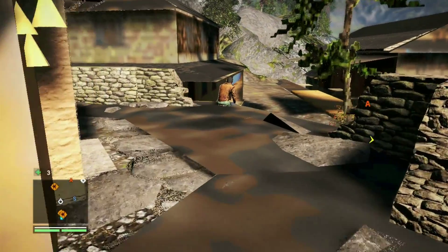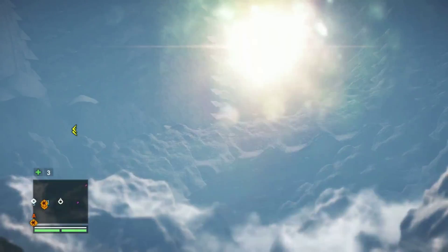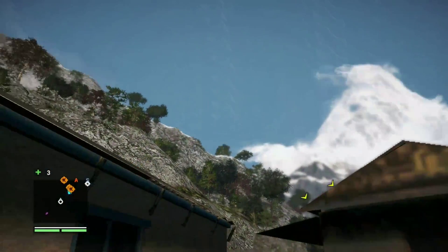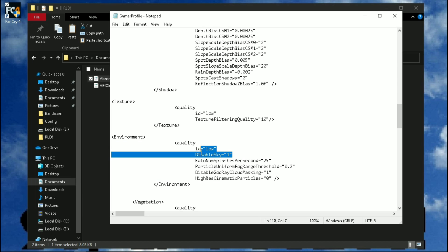Now let me show you how the game looks after applying my config file. Oh my god, this is not Far Cry 4. This is happening because we have disabled the sky. To fix this, open gamer profile and under environment, change the disabled sky value to 0.